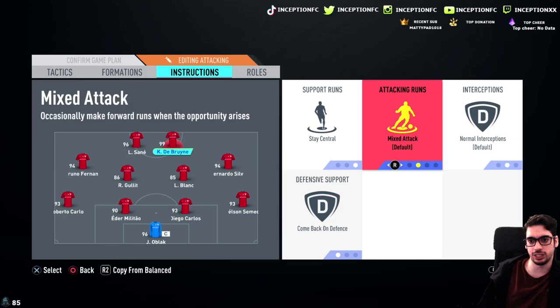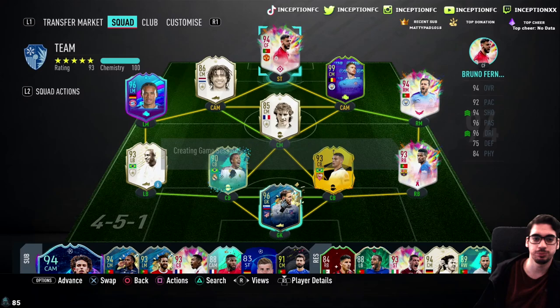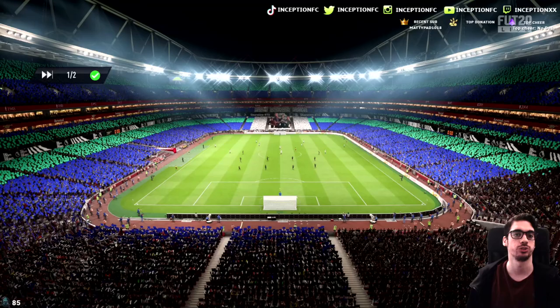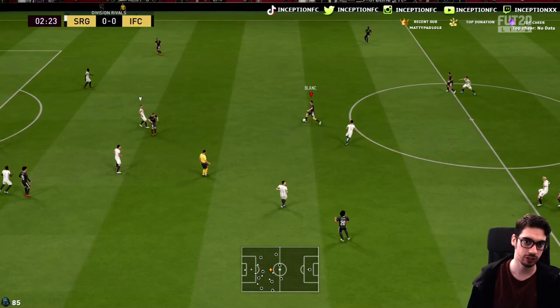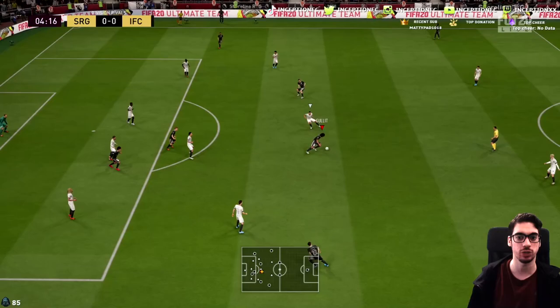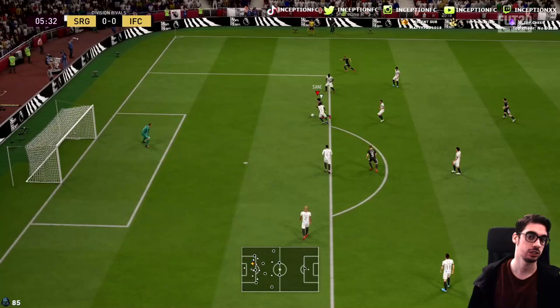He could be on get behind, come back on defense. Switching to the 4-2-3-1 right away. I like that on the stay central, get him behind instruction, he didn't fully commit that run — that was pretty nice. That run wasn't the one I specifically wanted though. Very angled. If he had played off my dribble in that situation, I would have scored. Maybe I just need to take off stay central and only have get behind on the card.